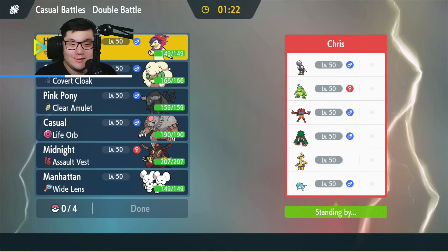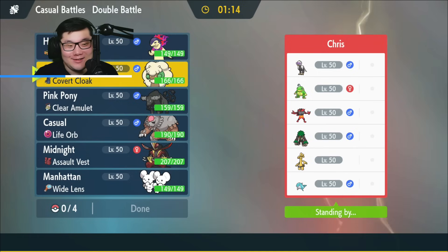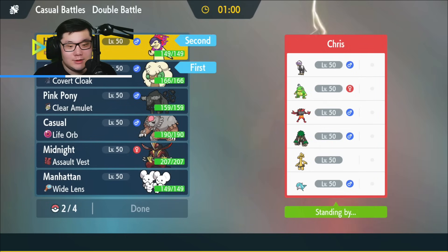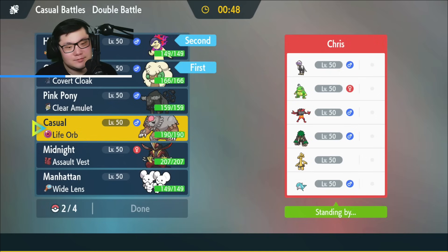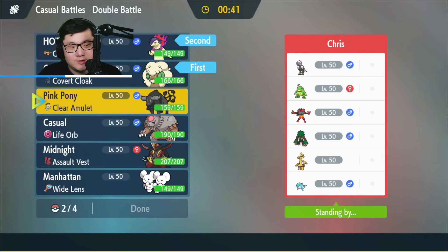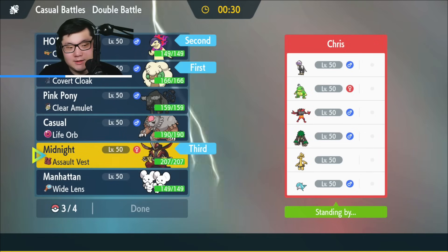Opponent has Politoed, Hisui, Braviary, Cinderace, Realbroom, golden Goldeen, Palafin rain team. We have sun - a Sunny Day Whimsicott can go pretty strong here. I'm going to go with the Whimsicott lead with Typhlosion. Typhlosion does pretty strong against their team in general. I like King Gambit and the Blood Moon a lot - Blood Moon pressures golden Incineroar, which is mainly the biggest threat to probably the Typhlosion.